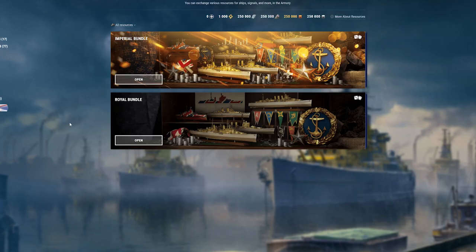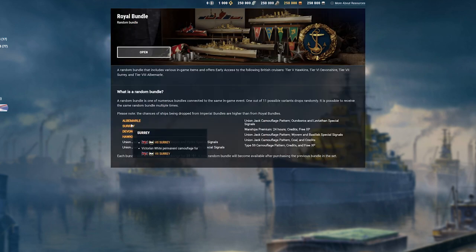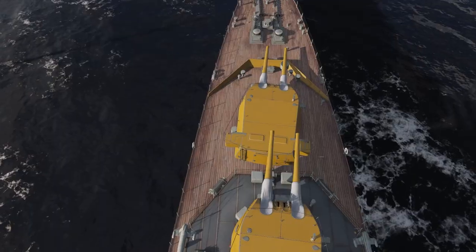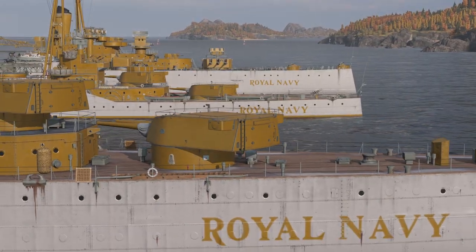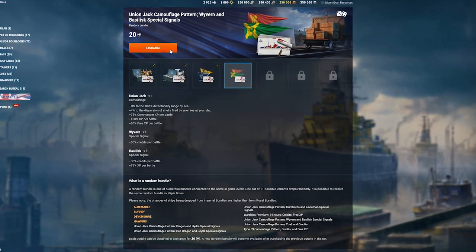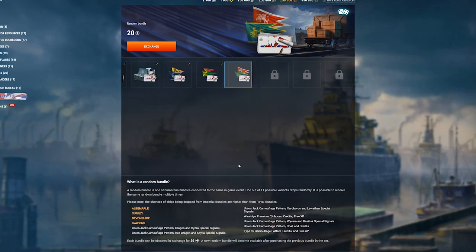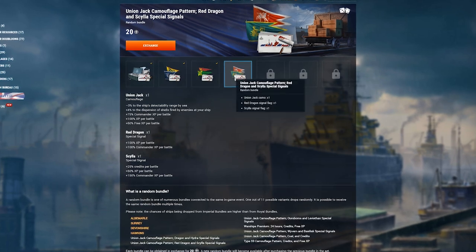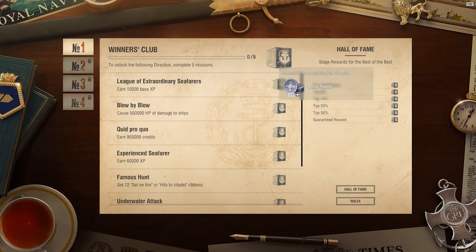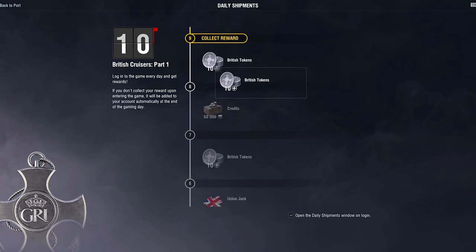How can you obtain the latest cruisers? The answer is simple — from the British Navy tab in the Armory. Two types of random bundles are set to arrive there — Imperial for doubloons, and Royal for a temporary resource called British tokens. Note that you'll always be informed what rewards await you inside. These bundles hold cruisers together with an elegant Victorian White permanent camouflage. Aside from the cruisers, the random bundles can drop Union Jack expendable camouflages, special signals, credits, coal, and free XP. You can earn British tokens by completing directives and daily challenges, as well as obtain them from daily shipments.